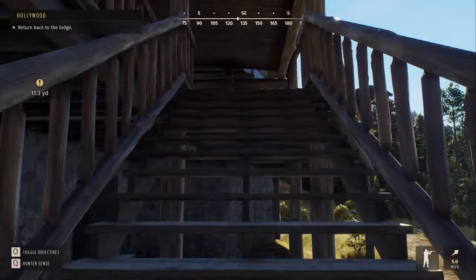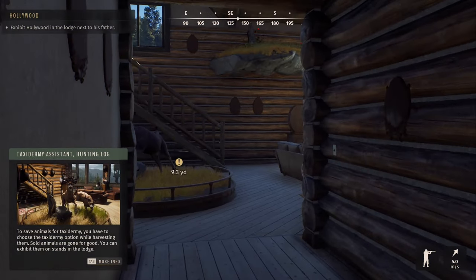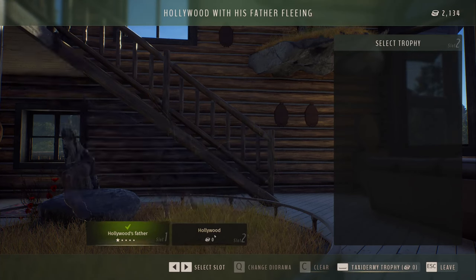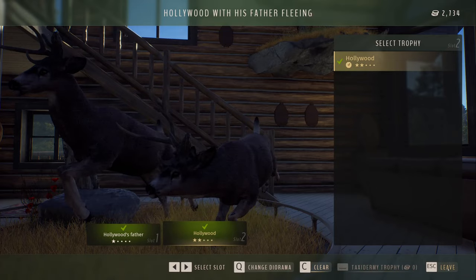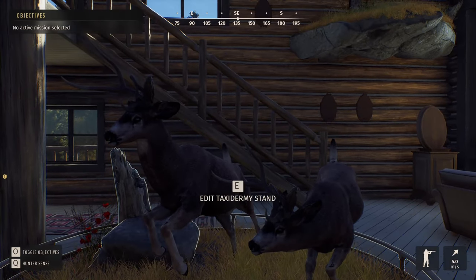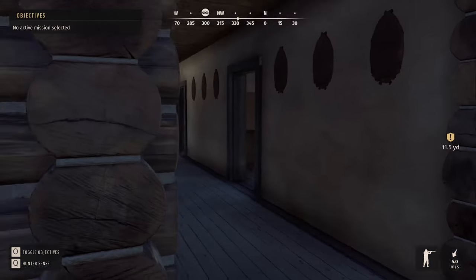Made it back to the lodge. Let's see what the game has in store for us. I guess this is where it wants us to put Hollywood — slot two, okay, there we go. We got it figured out. There it is — father and son, same exact rack. Awesome.